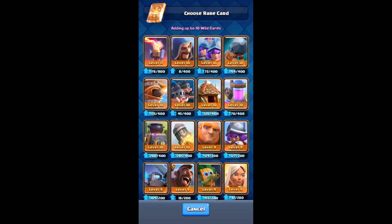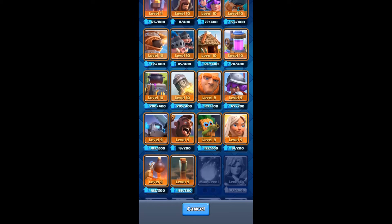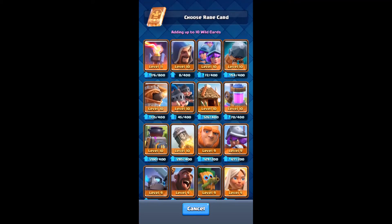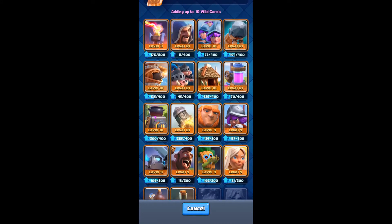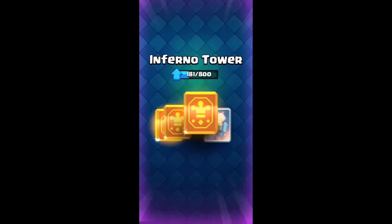I'm thinking of Valkyrie, but Valkyrie is grayed out. Maybe Giant or Wizard — actually, I think I'll go with Inferno Tower, which I use a lot in my gameplay, rather than the Wizard. So I got another ten coins updated.